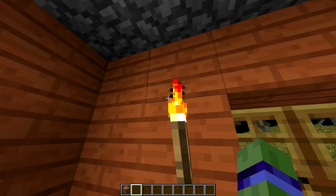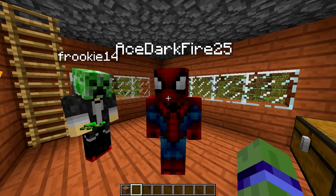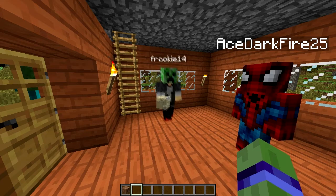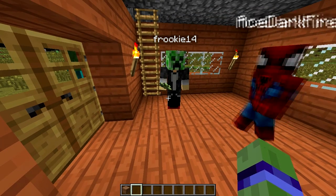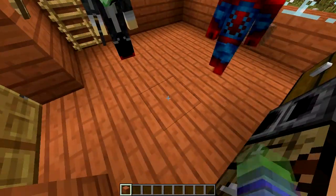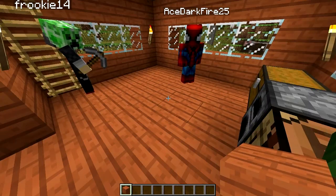Welcome back to our survival session. We're back for more with Minecraft. I have dirt in my inventory — dirt! Found some dirt. And now I have acacia wood, putting it in my chest. Are you in creative?